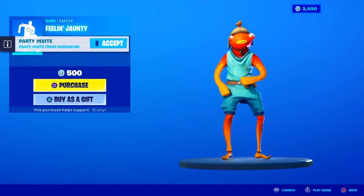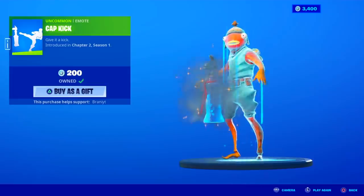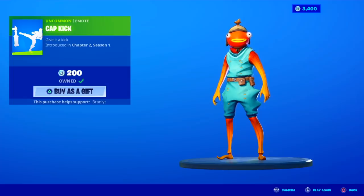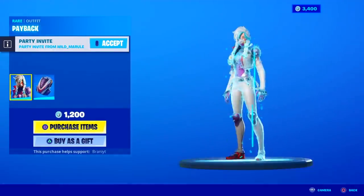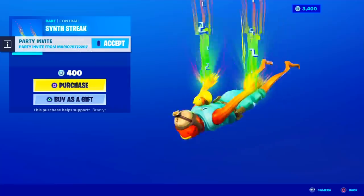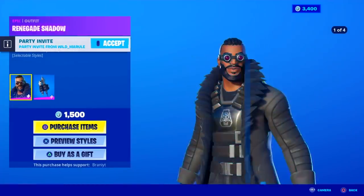We have the Feeling Jaunty Emote back in return. The Cap Kick Emote — I haven't seen this in a while, I bought this back in Season X. Pretty dope. The Payback Skin back in return comes with the back bling, 1200 V-Bucks. We have this new Streak Glider — pretty sick. Haven't seen a new Contro in a while in the item shop. And then we still have the Renegade Shadow back in return.